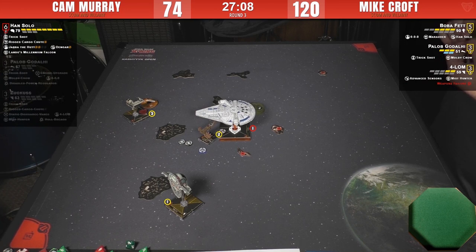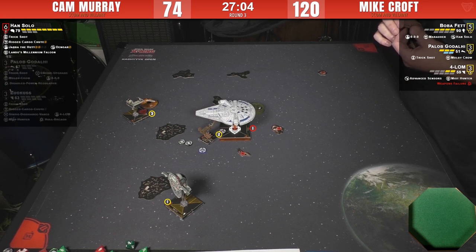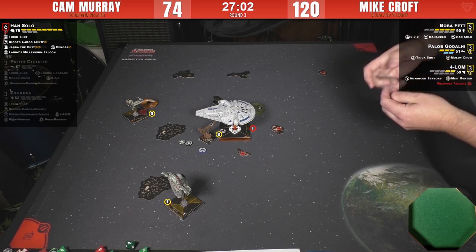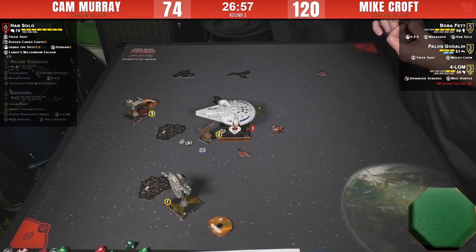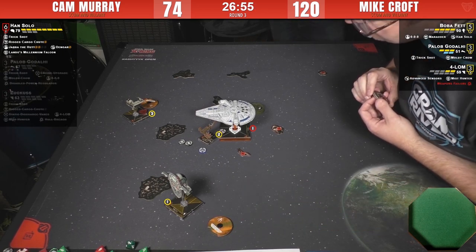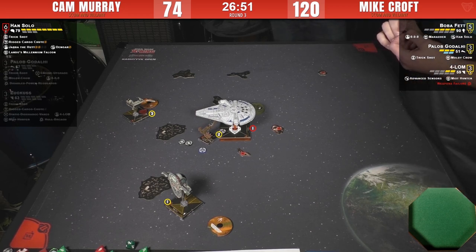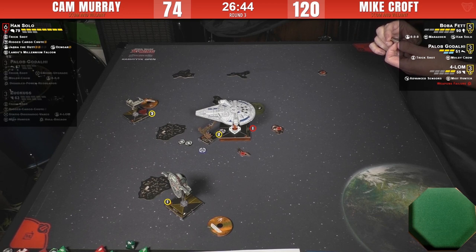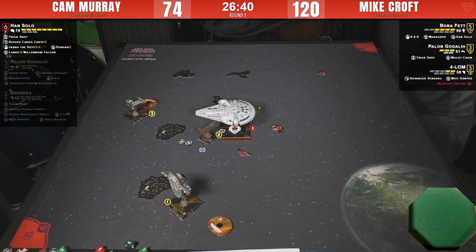Thematically the 'bribe to ignore' description is fun. I wish they didn't have so many lines on the card. The fact that Mike had to spend his focus on the hit means he was open to the Dengar effect, which is why he got the free damage. The charge can be spent, and when you contact the defender — okay that makes sense being on a high pilot skill ship, you probably already spent your token defending.